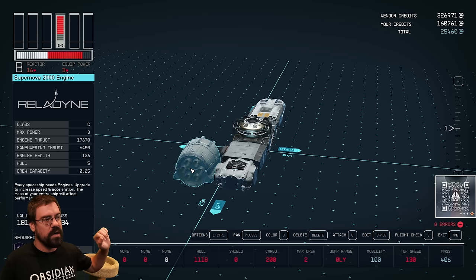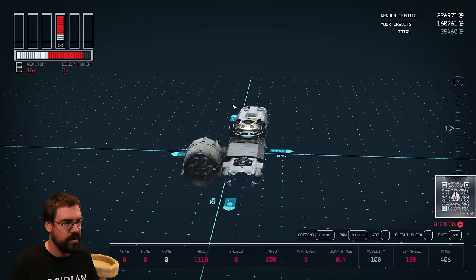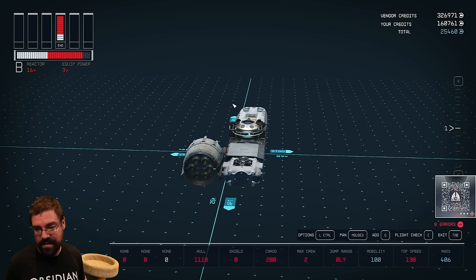This component also requires starship design rank one. The class system is more attached to the piloting skill, not the starship design skill — that's the one you want to make sure you level for classes. This also applies to captured ships — if you capture a class C ship during the main story and don't have enough piloting skill, you won't be able to fly it.